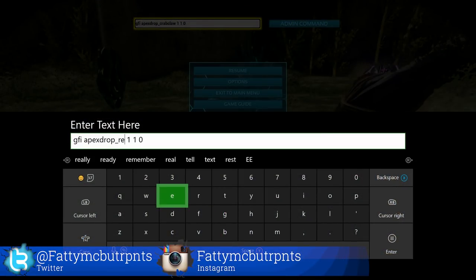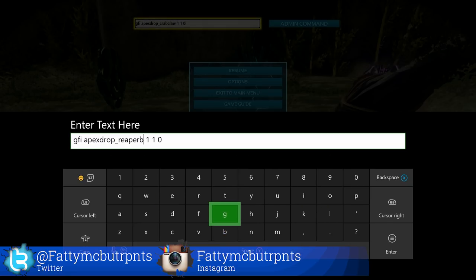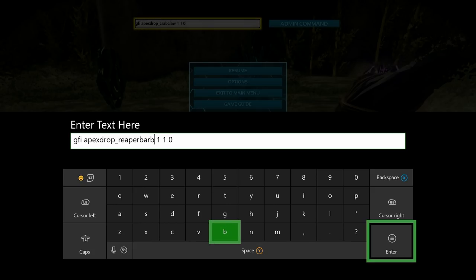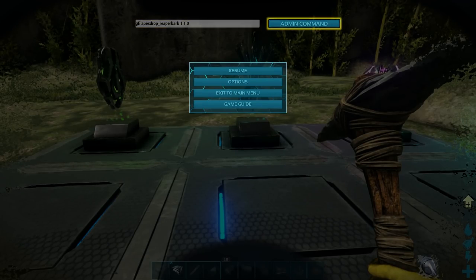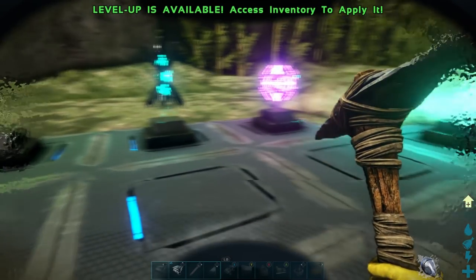Last but not least, we are going to need a reaper barb. That command is GFI space apex drop underscore reaper barb space 1 space 1 space 0. Once you're done with that, hit enter and look on the left hand side of your screen after you administer that. Alpha reaper king barb.